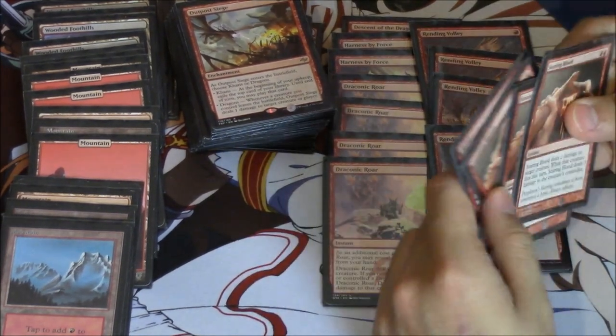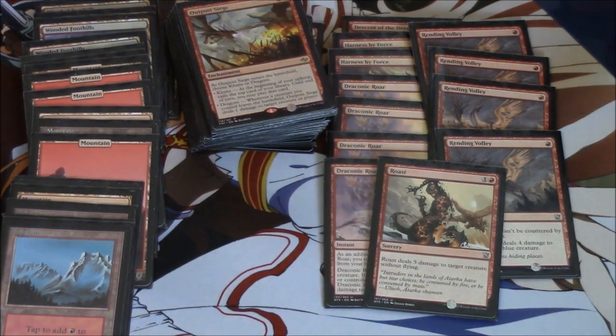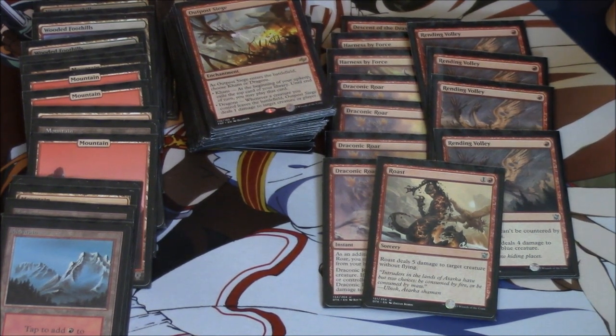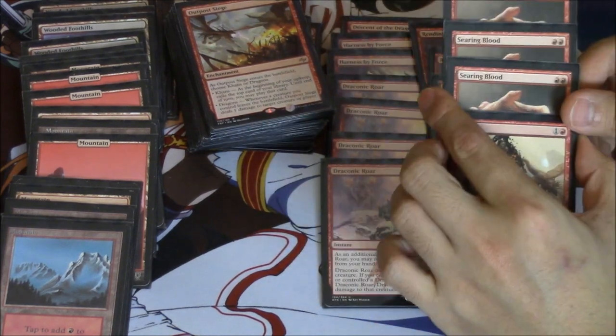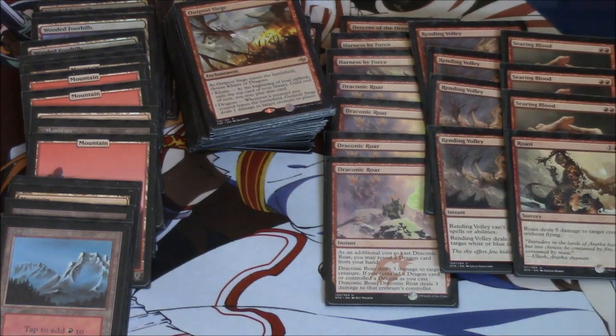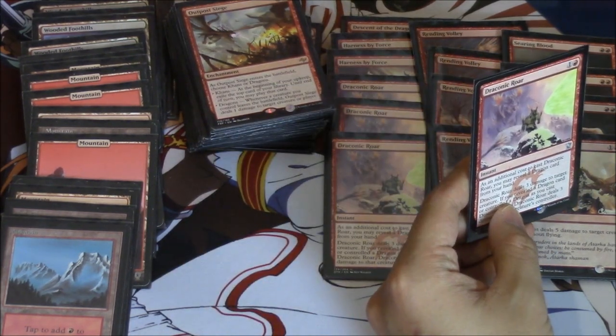Roast is a very good card — actually one of the most played cards, but I only have one copy from all the packs I've opened. It should be four Roasts. Blood is very good but it's way worse than Draconic Roar in my opinion. That one damage to your own creature matters a lot, because for Wild Slash to work it has to kill the creature, but for Draconic Roar it does not have to kill the creature — at least I don't think so. Yeah, so you don't have to kill the creature.